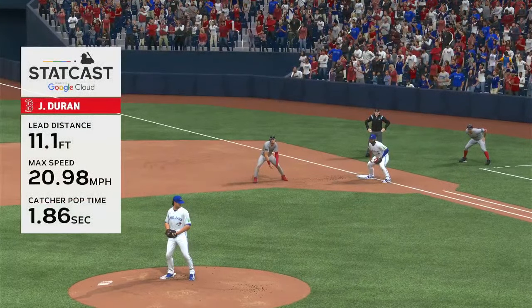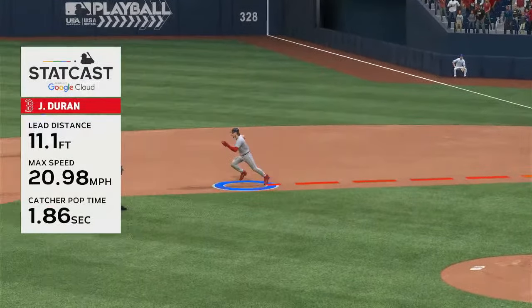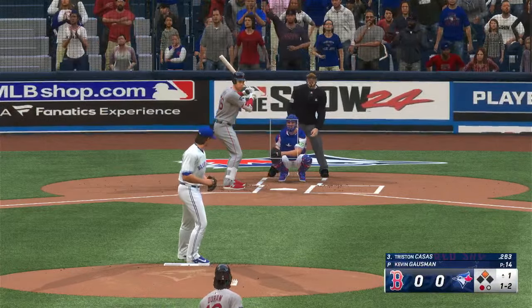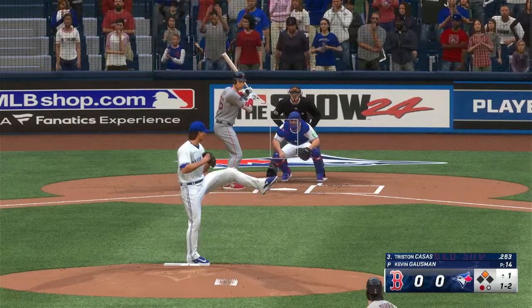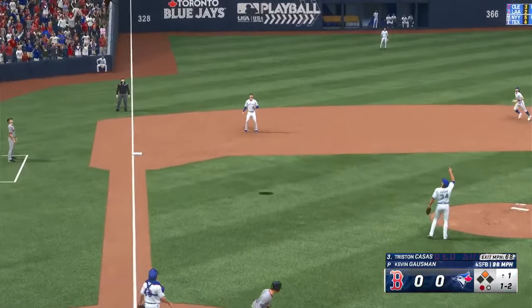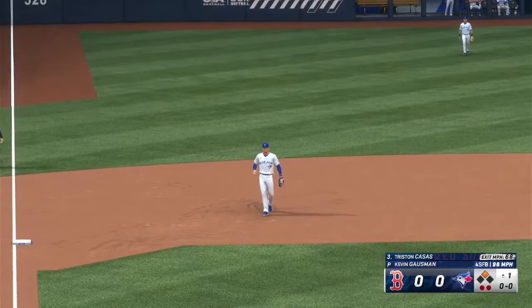His wheels were the difference maker on that play — just got in there. With StatCast's help, we see his top speed on this stolen base, and that's a big number. He really made his athleticism work for him on that one. Man at second. Popped up left side — he's under it. Makes the grab for the second out.